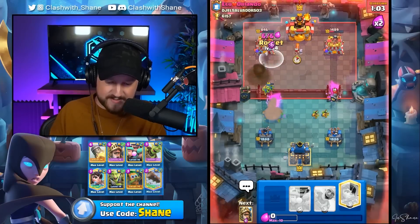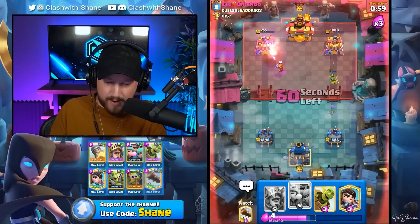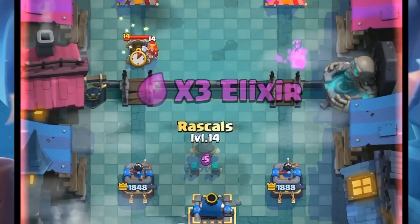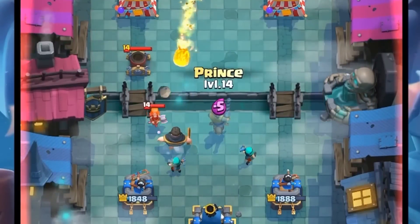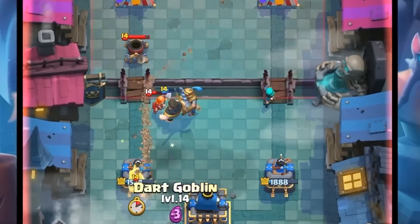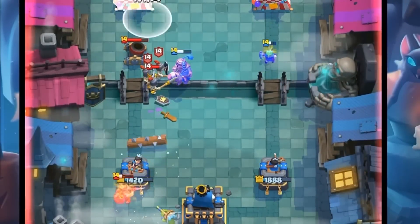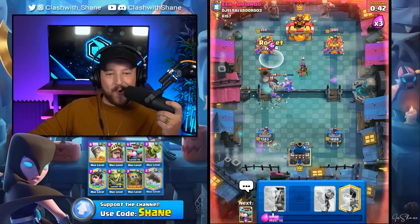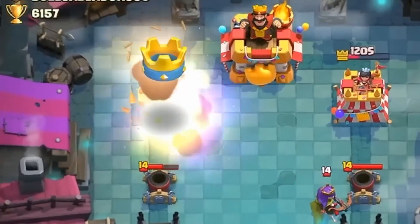Rocket number one going down. We just might need one more. Rocket going down over here. He might try and go Miner or Mortar. We go Rascals down here, distracts the Valkyrie. Then we go Prince for further Mortar destruction. We're already right back to another Rocket in T-3, 2, 1. Orlando, do you have any last words, my friends? No? Okay. Well, good game.